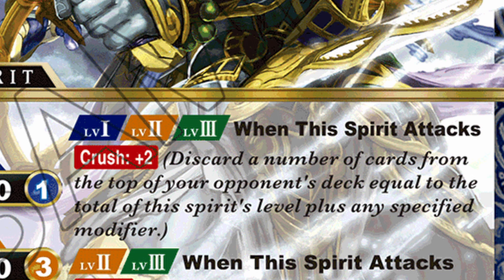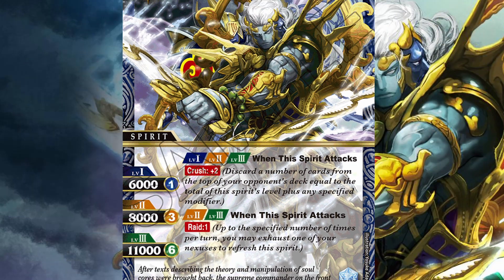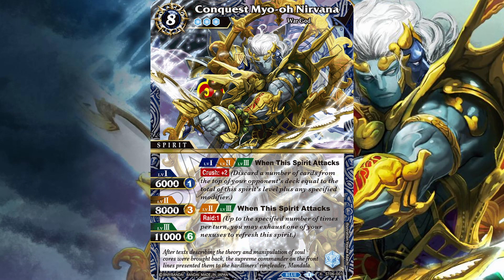So in the case of the X-Rare, Conquest Myo-O Nirvana, it has Crush plus two. If it attacks at level one, then it'll discard a total of three cards — one for being level one, and then the plus two modifier. If it's at level three, it'll discard a total of five cards.